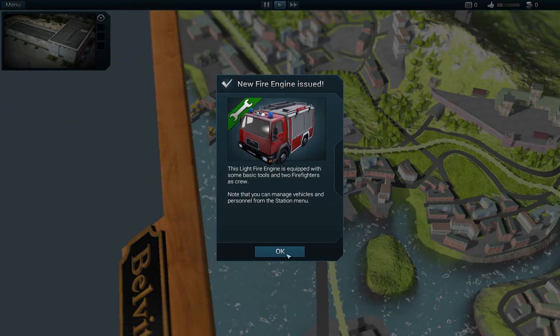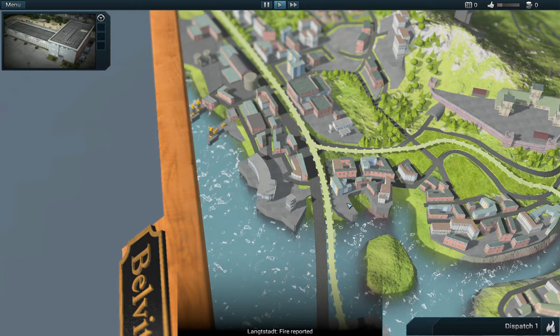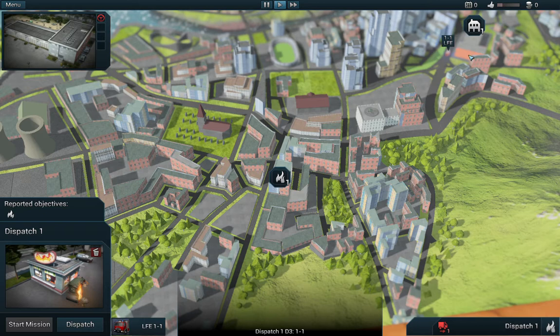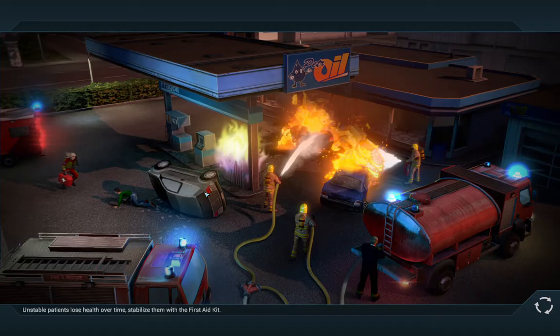We already got the basics. The light fire engine is equipped with some basic tools and characters. This page — there is a fire here. This icon is our firefighter base, and this means there is a fire here. So we have to send the firefighter here — it's a hot dog stand. Seriously? Nice. Start mission.